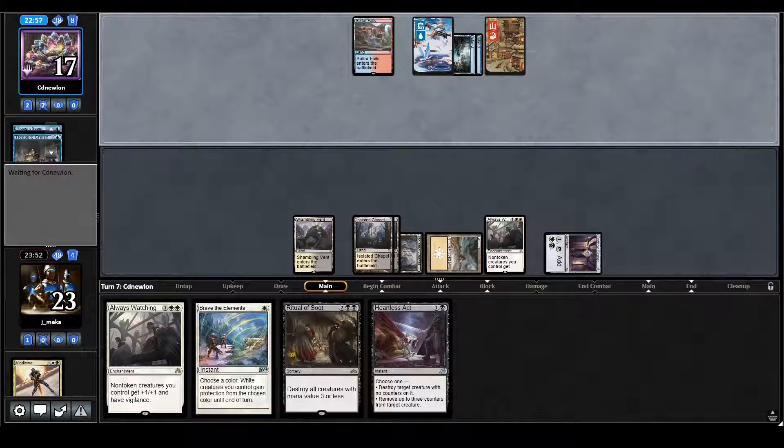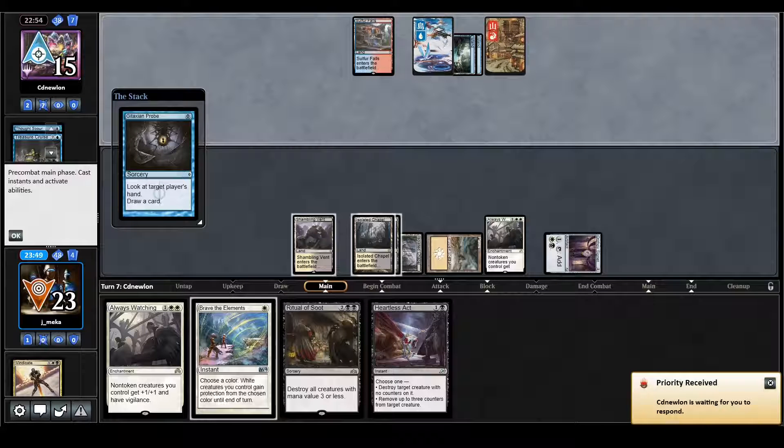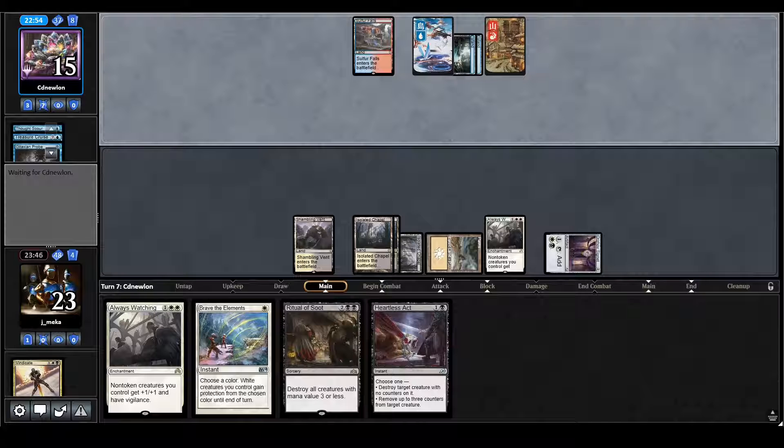Nice Treasure Cruise. Maybe they are some sort of combo deck. I don't really have a lot against combo — I have Duress and Mind Shatter. But Mind Shatter is not really good against Treasure Cruise.